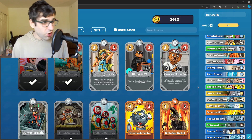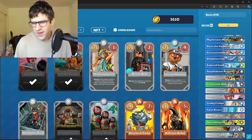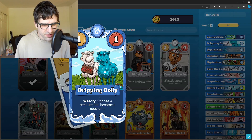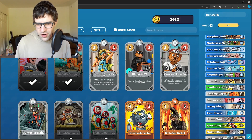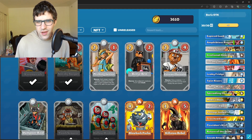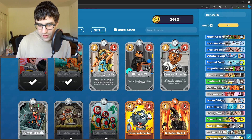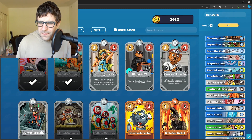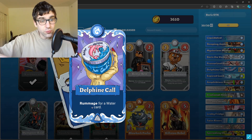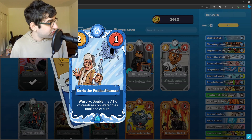That's really all you need to know for the core of the deck. As long as you understand the basic concept — play the Blob, copy it with the Dolly, use your buff cards like Regent and Poseidon's Kiss — you'll be set. Every time you play a water card you're also buffing your Blobs. So you use cards like Delphine's Call to rummage for a water card, then play that water card — that's two more water cards played. You're playing tons of different water cards and eventually finishing it off with Boris the Vodka Shaman.